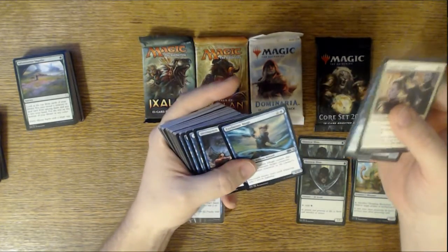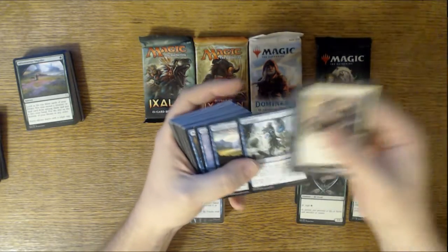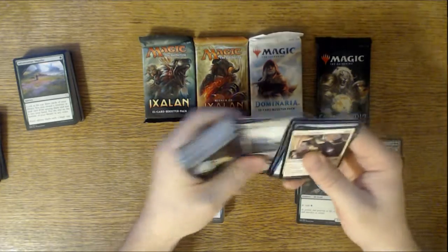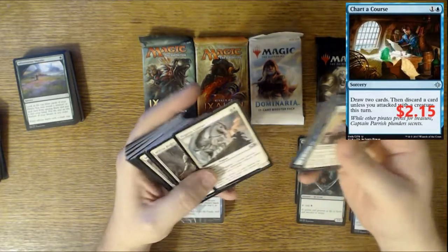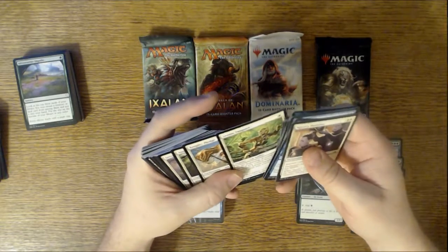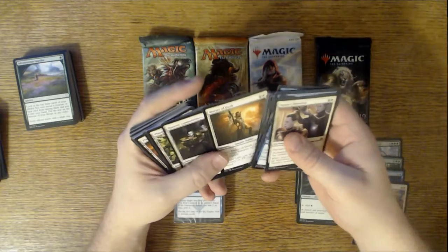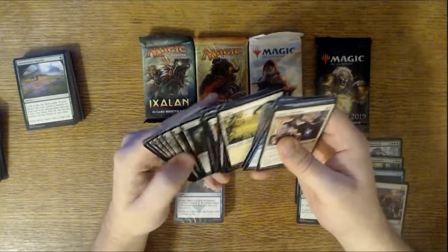Scourge of Geier Reach, Gearsmith Prodigy, Exclusion Mage, Divination, Aviation Pioneer, Riddlemaster Sphinx, Anticipate, Wizard's Retort — good card, Homarid Explorer, Tetsuko Umezawa, Negate, ton of Swamps. Chart of Course — that's a couple dollars right now, two to three dollars. Revitalize, Pegasus Courser, Militia Bugler, Luminous Bonds, two Anointed Deacons, Knight's Pledge, Ajani's Pridemate, Shalai Voice of Plenty, Seal Away, Knight of Grace, Gideon's Reproach, Martyr of Dusk, Queen's Commission. Boatload of lands yet again.